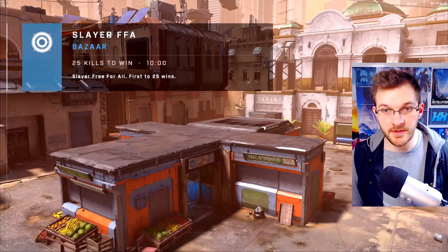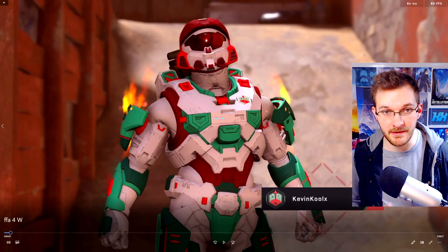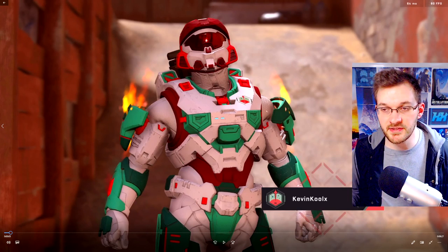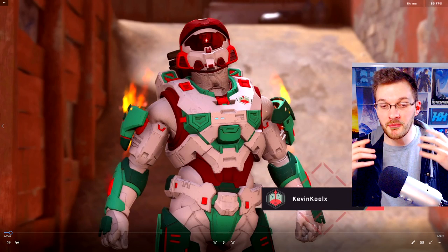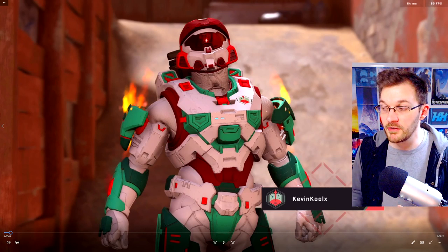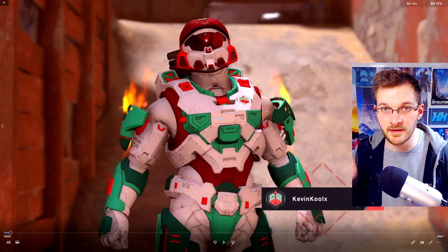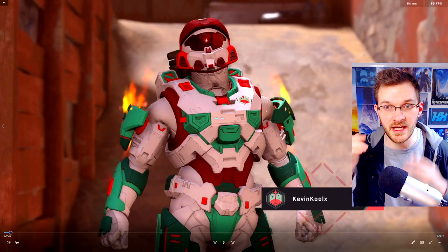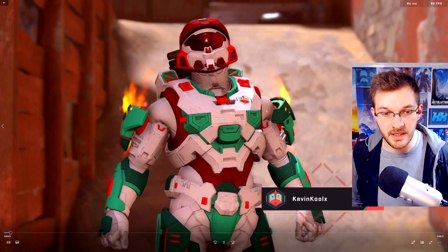The gameplay I'm showing you is a Free For All on Bazaar that I played and won. An important thing to start with: the intro screen actually shows your spawn point. Previously in 4v4 matches it's more of a showy thing, but here it shows where you spawn. I'm already thinking about what's nearby — the bottom has either the Heat Wave or the shotgun, and above that either the rocket launcher or the Cinder Shot. My initial thought: I want to go grab that Cinder Shot from the screen alone. I'm already planning my movement through the map.